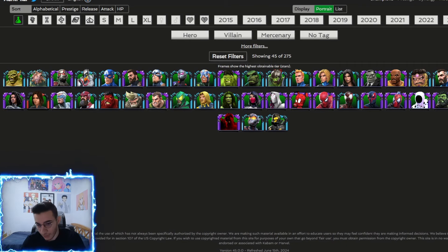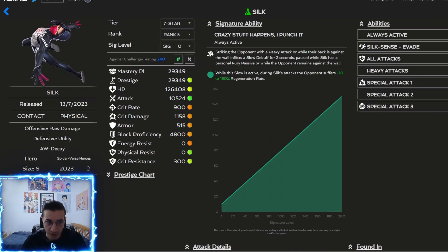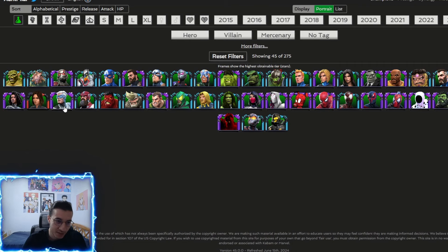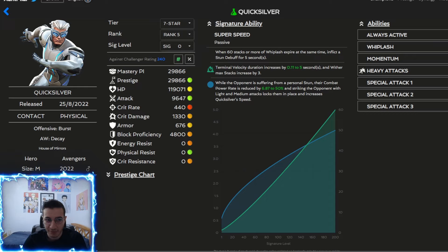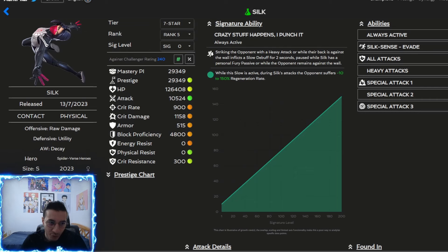There are other champions that aren't immune to buffs but are immune to dexterity — Quicksilver and Silk. The downside is they inflict non-damaging debuffs: Quicksilver has whiplashes and Silk has physical vulnerabilities. That means you're likely never going to trigger the placebo unless you wait out the 10-second timer. You can still get the fury when the placebo gets nullified, but you won't see it frequently, so they can work but aren't the best.